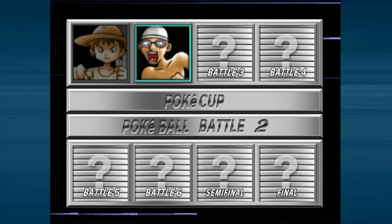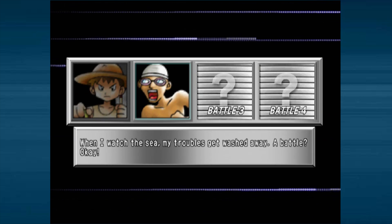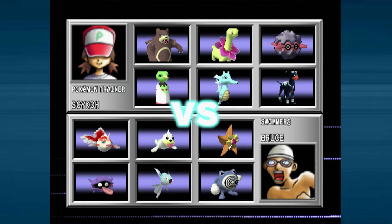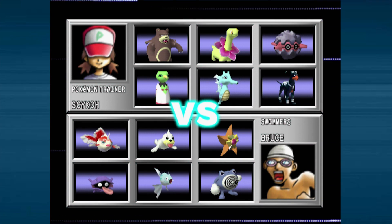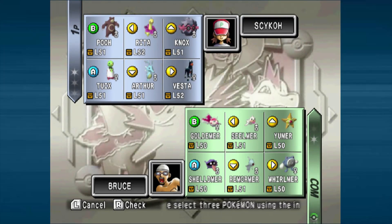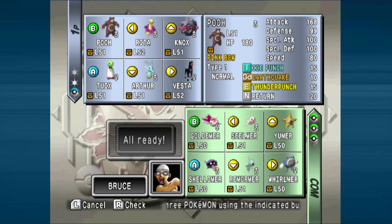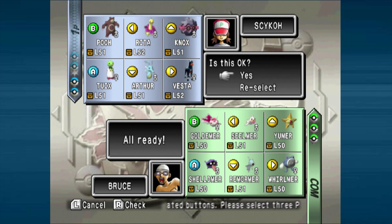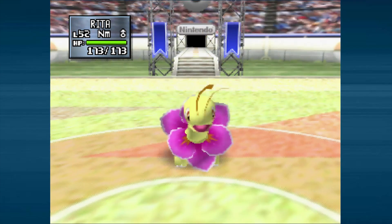Battle 2 is going to be a Swimmer, so it's probably going to be time for Rita, maybe Poo as well. He's got a Poliwhirl at least — an evolved Pokemon. We're going to use Rita up front, obviously our grass type. Poo also has Thunder Punch so we'll bring him along. It doesn't really matter who else we bring — we'll bring Tuix again. And there we go, we've got Rita.